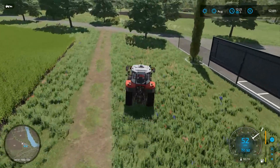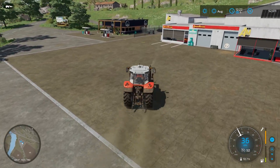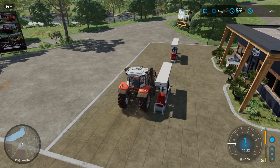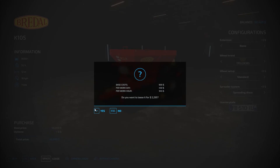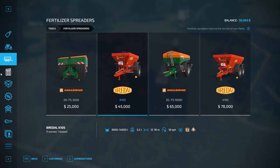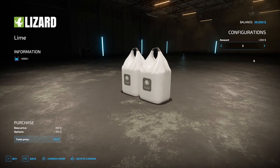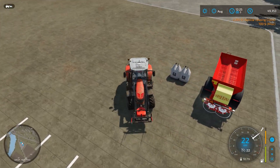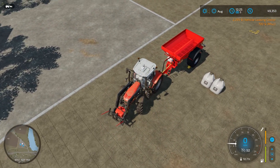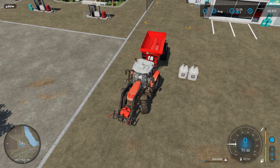Here we are, just about at the store now. We're going to get ourselves that fertiliser spreader, and the tractor looks like it could do with a top up on the fuel. So we'll put that on the pump while we have a look at the shop menu. Cheap enough to fill the truck. We need the fertiliser spreader — we'll lease this for just over $2,000, not too bad. I don't even think we'll get an hour's use out of it. And 2,000 litres of lime — we'll get two of those, that should be enough for us. Tractor's full up and we've got a nice shiny breed oil spreader.